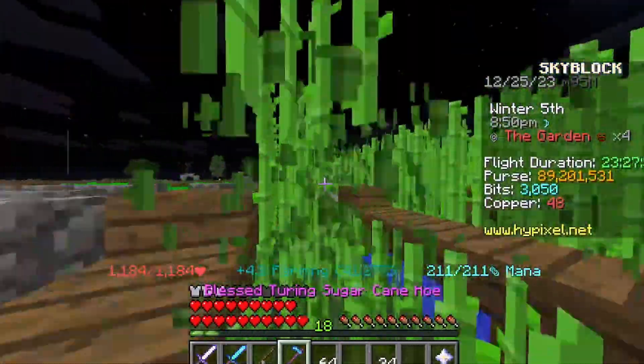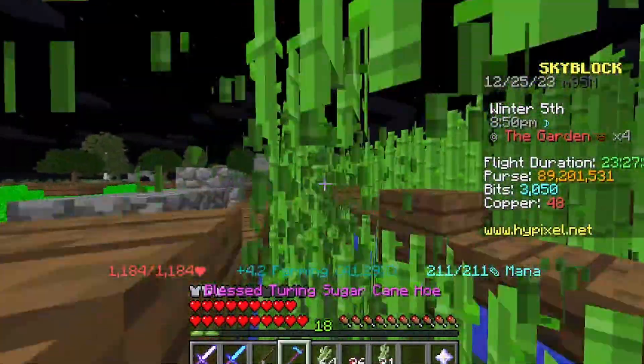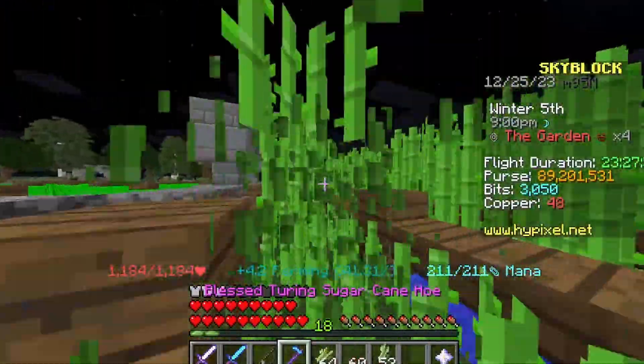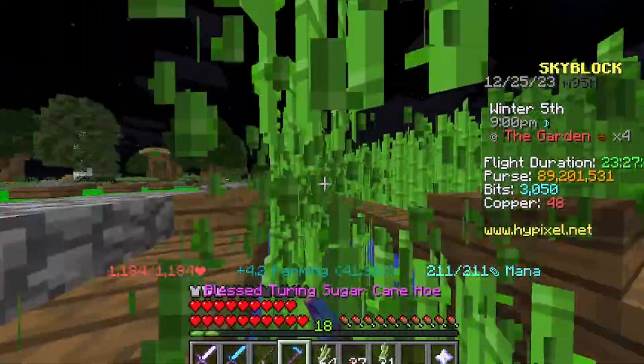The first method is the Iron Man friendly way. To get the rat pet with the Iron Man friendly way, you will need to go to either the Skyblock hub or the garden, where you need to kill level 1 rats.